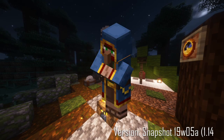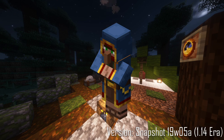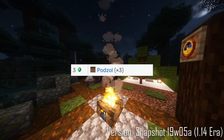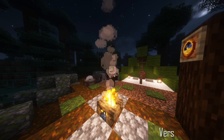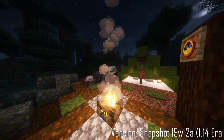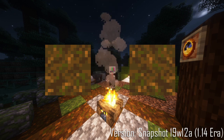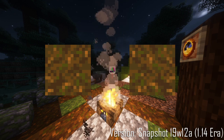In that same snapshot, the texture of Podzol was also changed. In snapshot 19w05a, wandering traders were added and they would sell Podzol — you'd have to pay 3 emeralds for 3 Podzol, which is a major scam. In 19w12a, Podzol's top texture would be randomly rotated upon being placed or generated, similar to a change to grass blocks that had taken place previously.